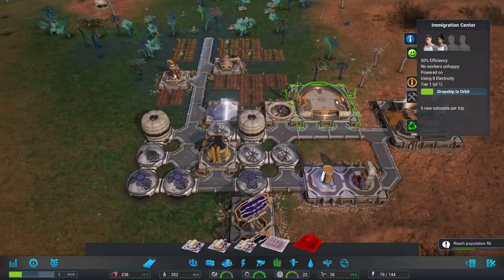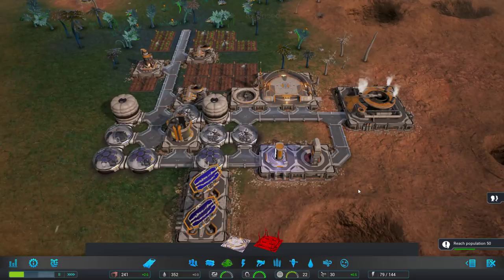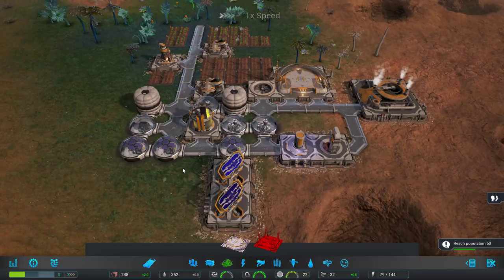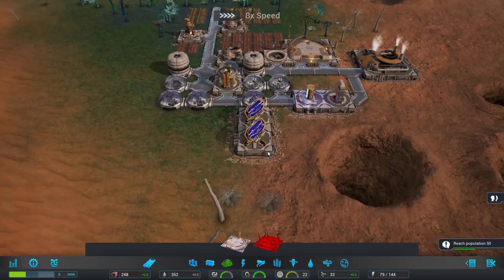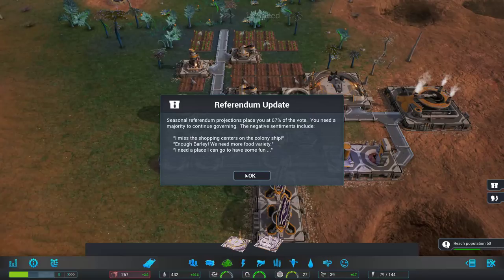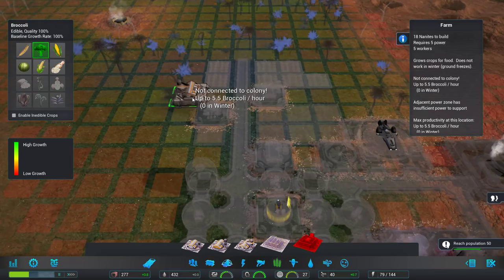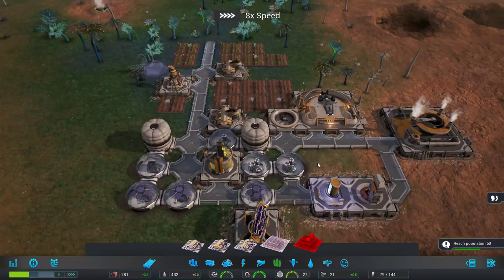I still would like a trade hub but I don't know if that's the priority. Storage is currently fine, nanites are growing. Only the solar panels and a couple of things don't need people. Power is actually good. People want more food variety, so I will go and build another farm — going right to a tier 3. We're going to get maybe some broccoli going on here. That's not a terrible spot. I'll build it there and get a little road connected up.